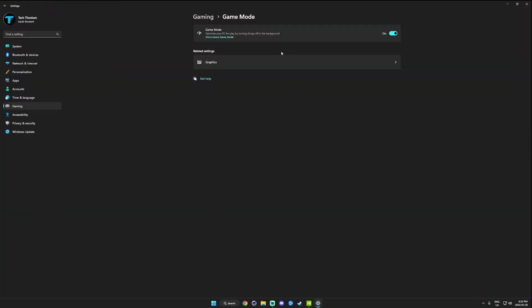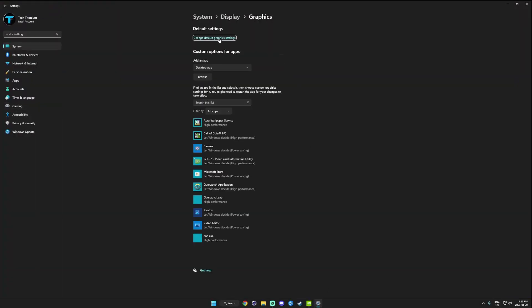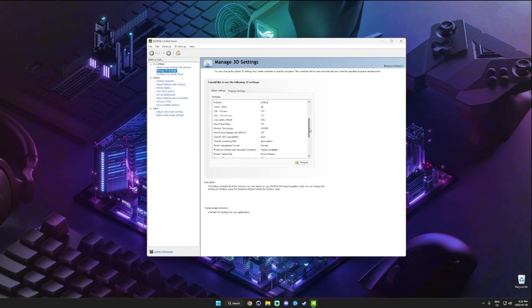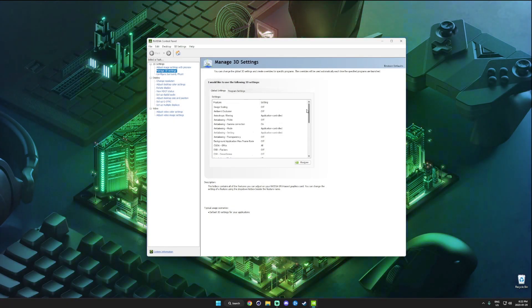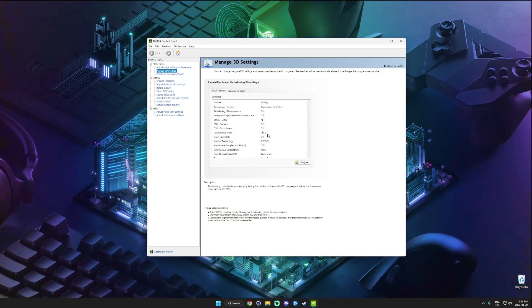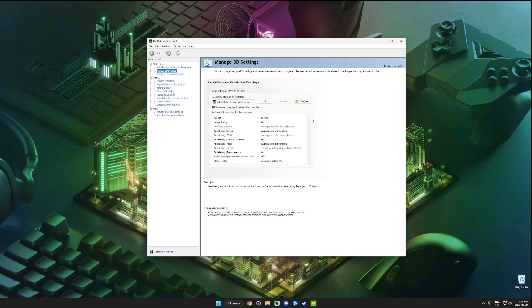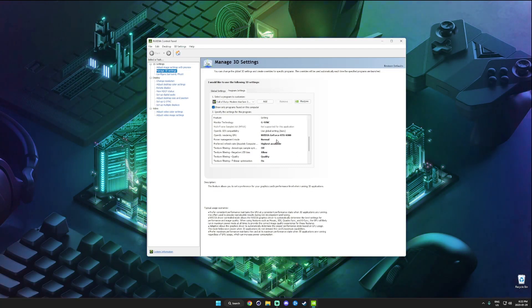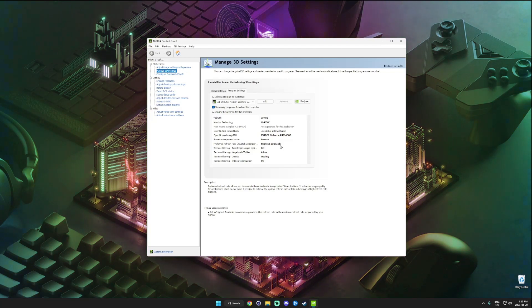For Game Mode, I've left this on with default graphics settings. The only one I've kept off is Hardware Accelerated GPU Scheduling, as it caused issues with Modern Warfare specifically and also decreased my FPS. In the Nvidia Control Panel, everything is essentially at default settings, except for the Nvidia Low Latency Mode which is set to Ultra, geared towards my specific PC. Power management is set to Normal, highest available refresh rate, and I've selected my graphics card.